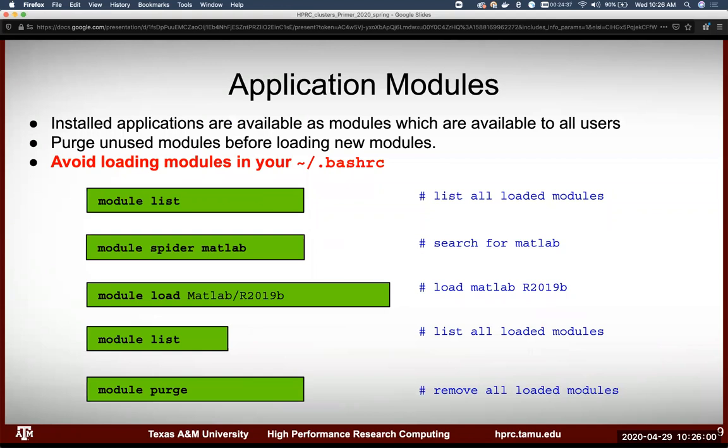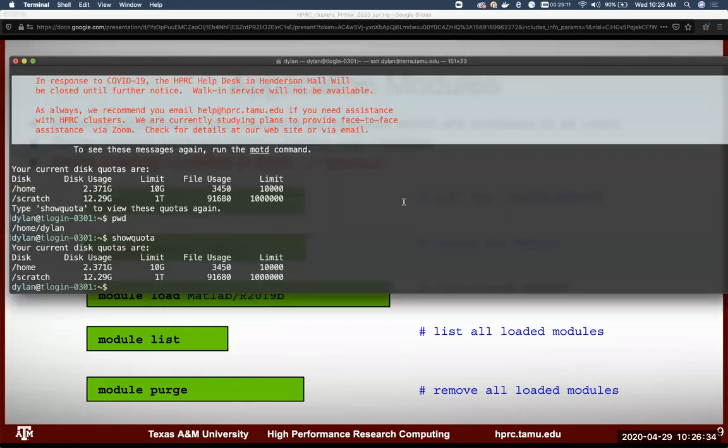Installed applications are available as modules, which are available to all users. A few things to remember: purge unused modules before loading new ones, and avoid loading modules in your bashrc. Here are the key module commands we're going to run. 'module list' lists all your currently loaded modules. Let me demonstrate on Terra.